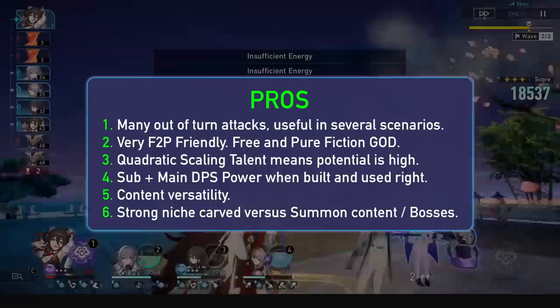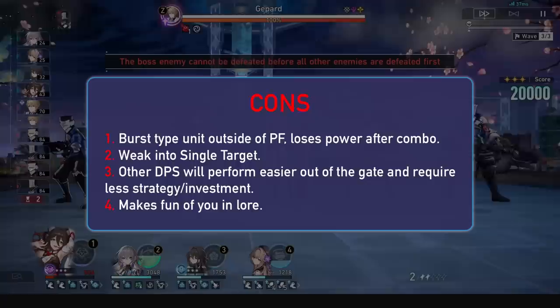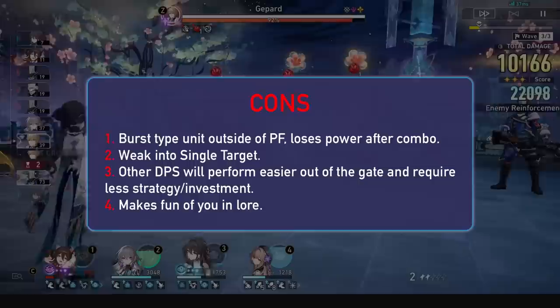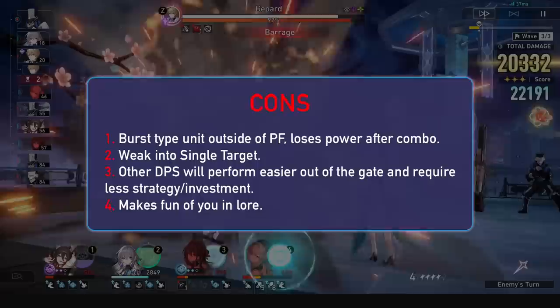In Simulated Universe she can roll with Remembrance or Elation. Her excelling from summon-type bosses and content means she has a strong niche, similar to Argenti. For cons, she is pretty powerful during her big burst combo with all of her self-buffs and some harmonies on the side, but after that she runs out of gas quite quickly, especially versus elites. This is doubled with the fact that in single target she is still pretty weak. Finally, if you want a DPS that will carry out of the gate, there are limited DPS and other 4-star options that will be easier to use and perform much better, due to her need to set her combo up. In Pure Fiction and farming though, she performs pretty easily.